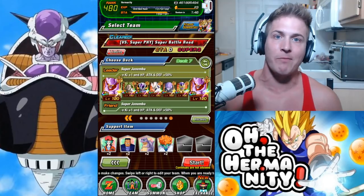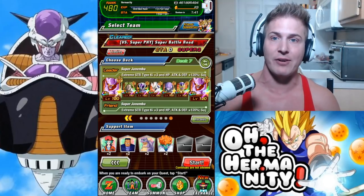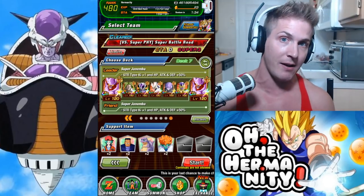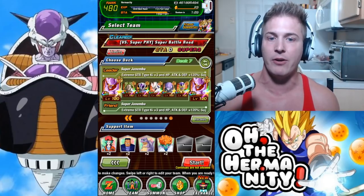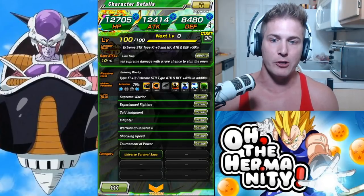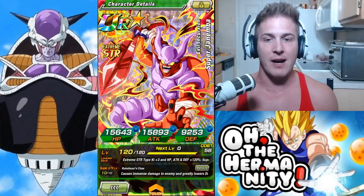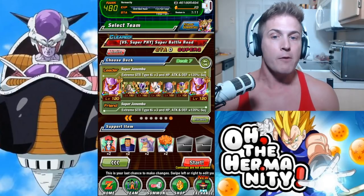I'm gonna be taking my extreme strength team for a ride today. I'm actually pretty excited because I just finished rainbowing LR Frieza — the event just came out recently and I haven't had a chance to try Super Battle Road yet with him 100% activated. The only two units I don't have rainbowed are Hit, who I only have two dupes in so he's at 79%, and Janemba who's at 90% because I'm missing one dupe. So pretty close to a full rainbow team.